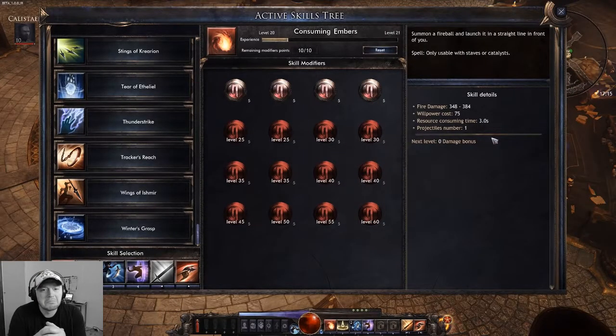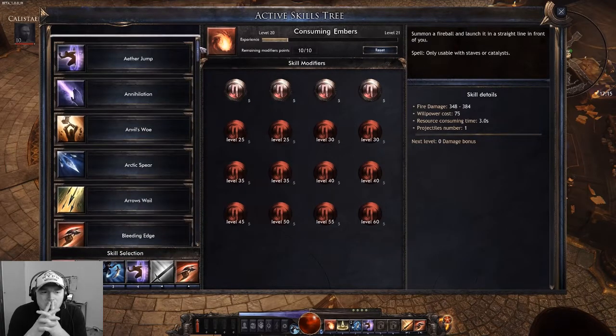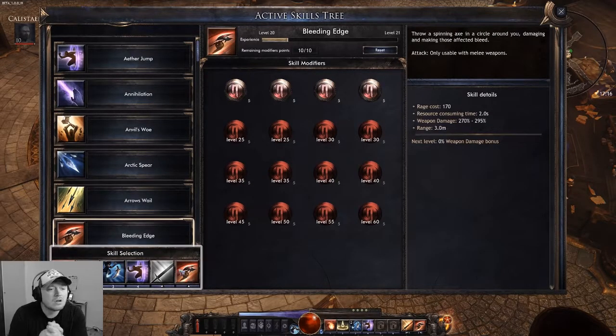Let's have a look at the new interface. This section shows you the skills that you have learned and their names. For the moment it's sorted in alphabetical order. Later we will add a filter here that will allow you to search for your favorite skills more easily. There you have the new skill bar, now only containing five skills in total.